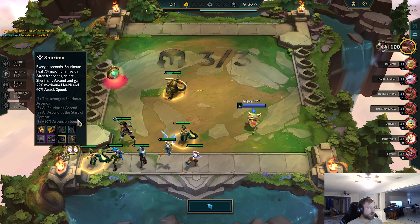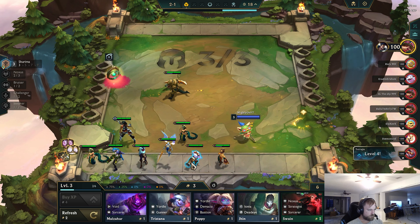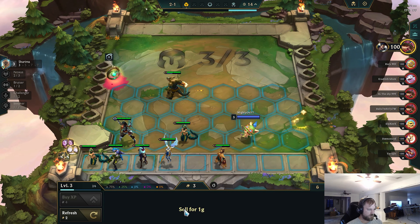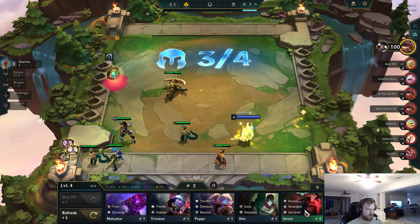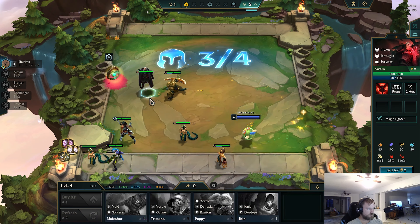Let's go for it. Let's go for nine — yeah, we're going to go for nine Shurima. We do level here. If we level, we could just add in Noxus. I think adding in Noxus is better than just adding a fourth Shurima in for no reason.